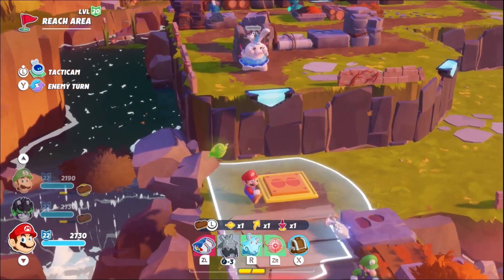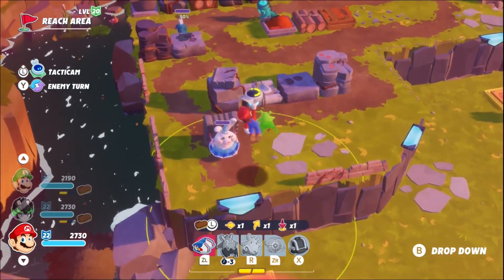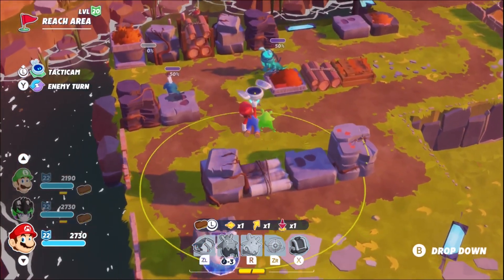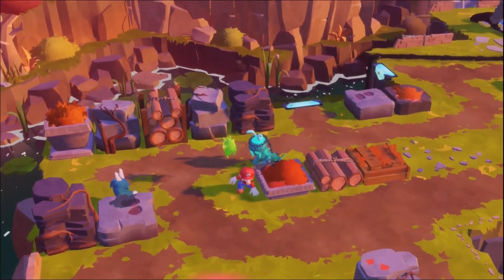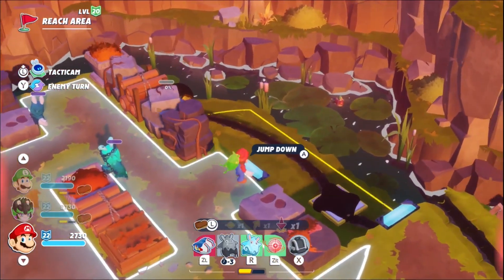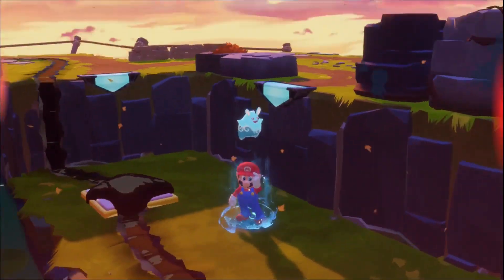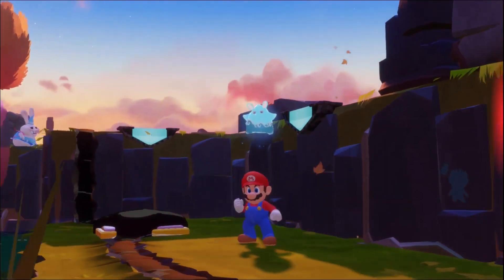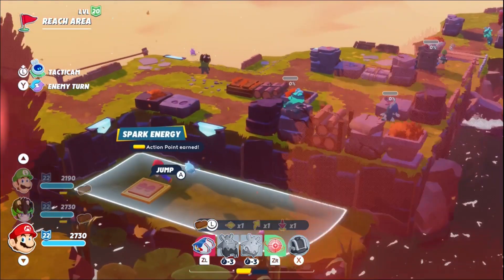With this bounce pad cleared up, Mario can cross up here with a moveboost to take out the third eye with Aquaquake. Like I said, I could have used a stomp here and the moveboost elsewhere if so inclined. Mario needs yet another spark energy proc on Aquaquake — that's the fourth, and that's the last of them.